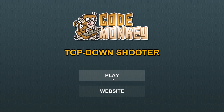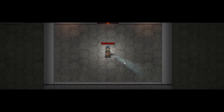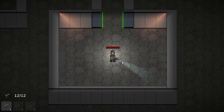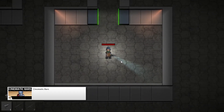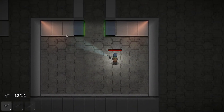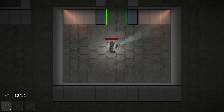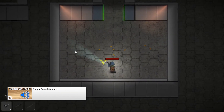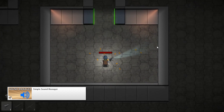And just like that, we are transported into the game scene. And here you can already see a bunch of elements already in use. First, there are the cinematic bars, which show up and then hide themselves. Then there's the camera follow system, which is smoothly moving the camera to follow the player as well as the mouse position. As I shoot, you can see that there are some sounds playing — those are handled by the sound manager.